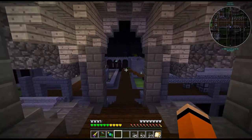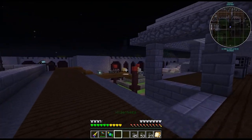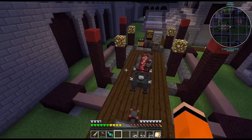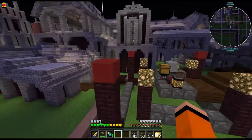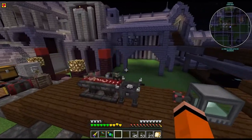Welcome back to episode 14 of Enigmatica 2 Expert. Today I'd like to get some blood magic automation. I did between episodes go ahead and upgrade to tier 4, just using blank slates at the moment. This also requires the bloodstone tiles which we got from the weak blood shard from the bound blade we made last time.